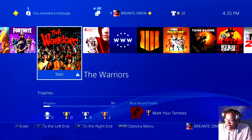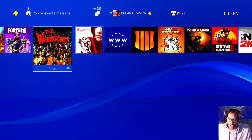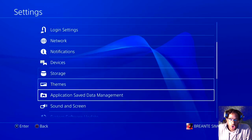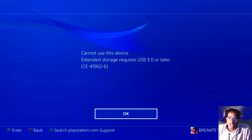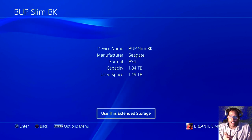Here's the best case scenario. If the power goes out first it will actually disconnect. Now sometimes you can do this and it will work, but if not, go to Settings, then Devices, then USB Storage Devices right here. Hit X, select the USB storage, and hit OK.